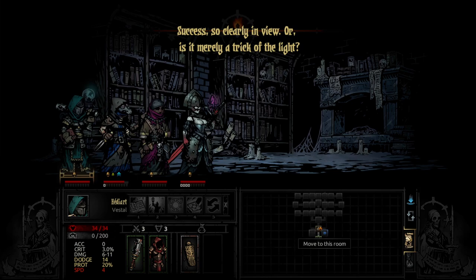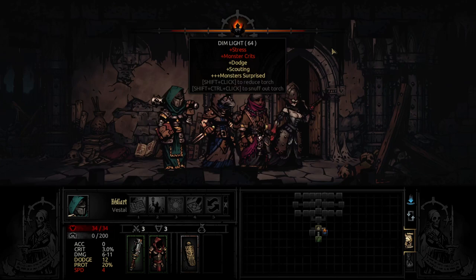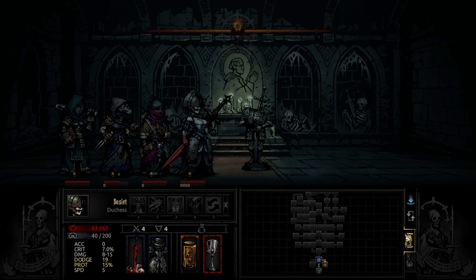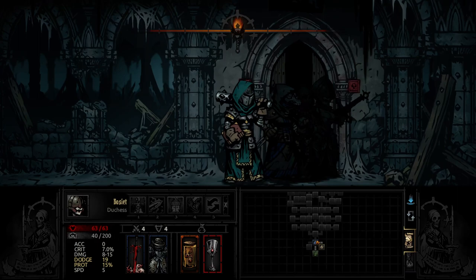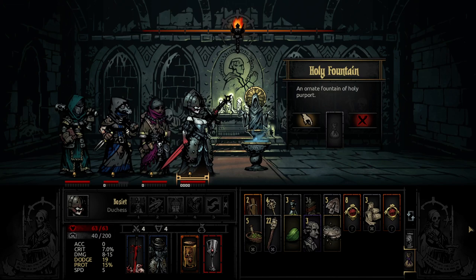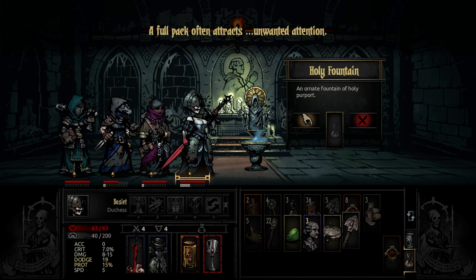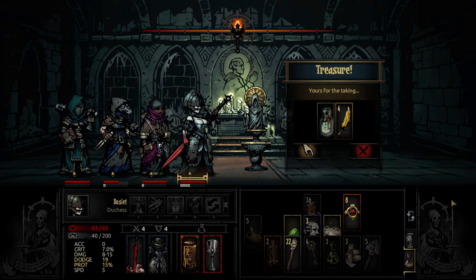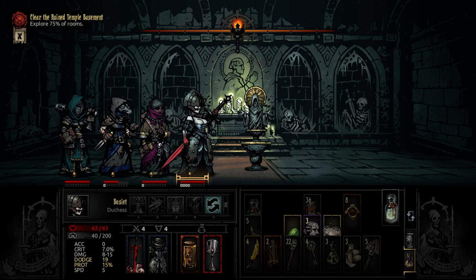Might as well go to these side rooms because they're there. I should really test out more of the scarlet things on things in here. Going to put things down here just so I can see. Let's see if this does anything. Alright, got these. So that's infused holy water if we need it.